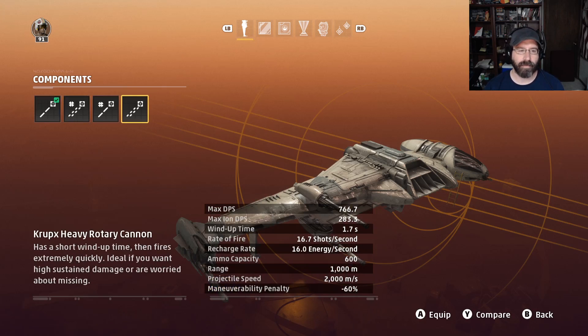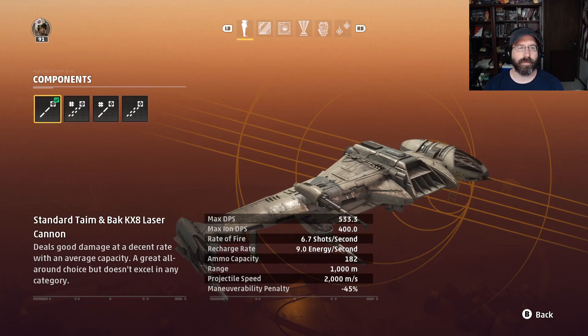You also have the heavy rotary cannon. This does more DPS — 766 — but less ion DPS, so 283. It also has a wind-up time of 1.7 seconds and a maneuverability penalty of 60%. Higher DPS versus hull, less ion DPS. As far as I'm concerned, the standard cannon is the better deal.